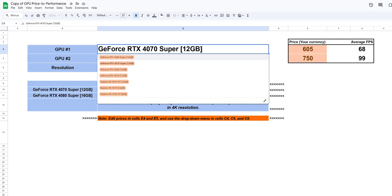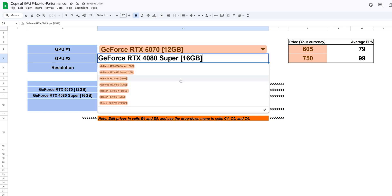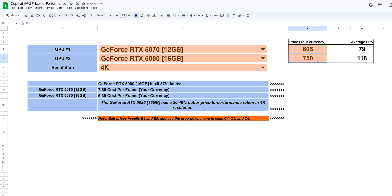Since we hate price deception, we made a tool that cuts through the lies — it's a frame-per-dollar calculator. Just plug in the actual price you see in stores and it tells you exactly which card gives you better value. It's free, takes 10 seconds, and it's linked right below this video and in the pinned comment. Try it after the video — but spoiler alert, it may confirm some harsh truths.